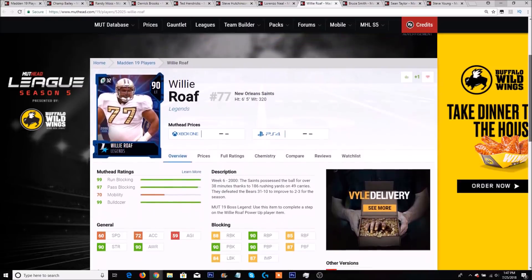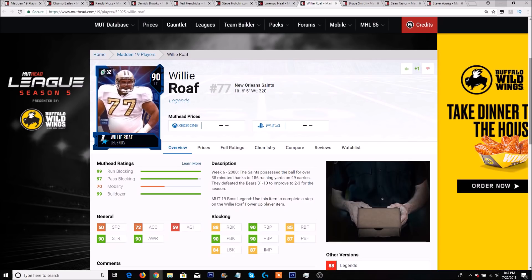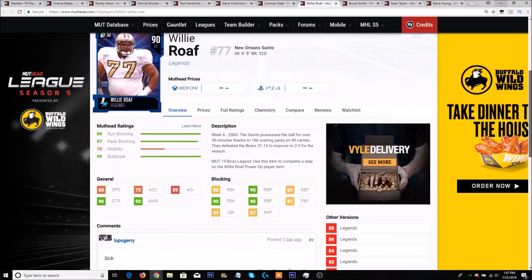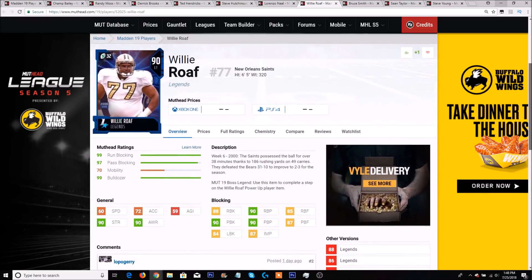Next up is Willie Roaf, who has a 97 pass block rating with a 99 run block and a 99 bulldozer. The man has 60 speed, 72 acceleration with 90 strength, 88 run block, 90 run block power, 85 run block finesse, 90 pass block with 90 pass block power, 87 pass block finesse, and 84 lead block with 87 impact. Definitely an absolute beast of an offensive lineman — he also has a high motor, so definitely probably the best left tackle in the game day one.